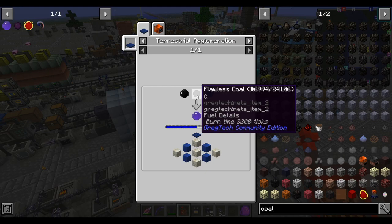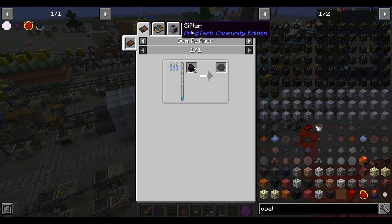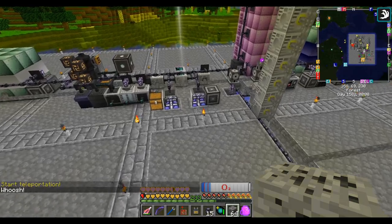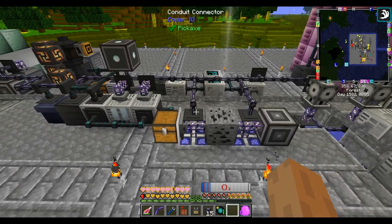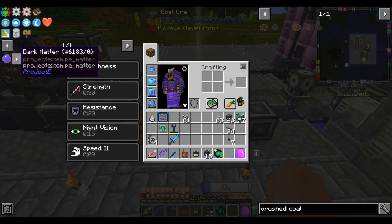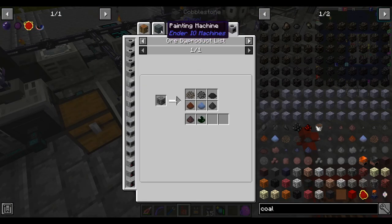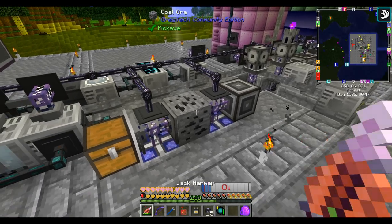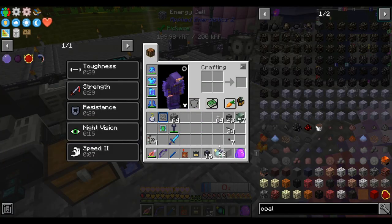The empowered void crystal takes flawless coal, so let's get some coal running through our ore processing system so we can run it through a sifter to get flawless coal. I imagine one stack of coal ore when processed should be more than sufficient. Just kidding - apparently coal doesn't have a densification system, so we can't process coal this way. That's what I get for having a mining tool that is way too fast for my own good.